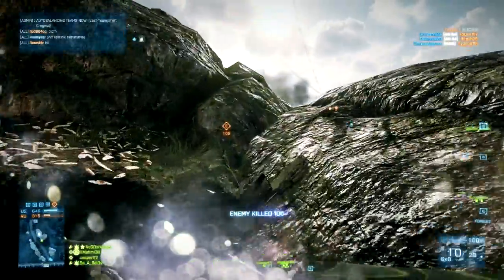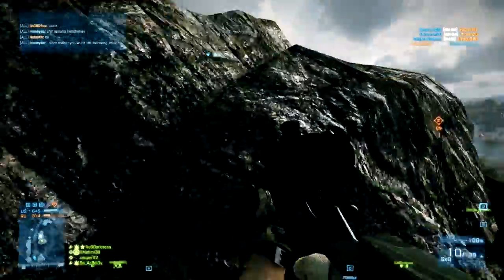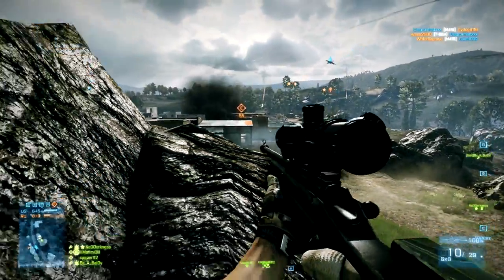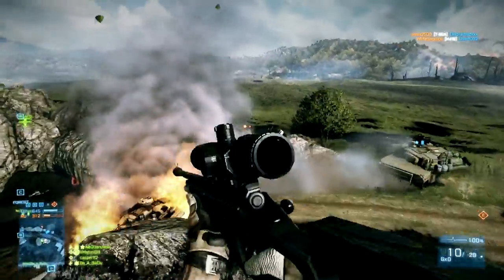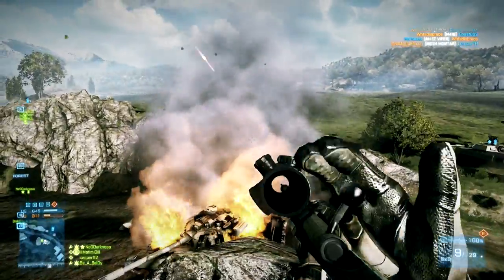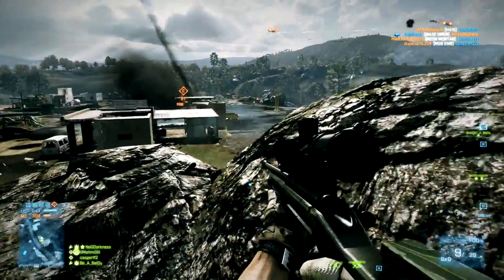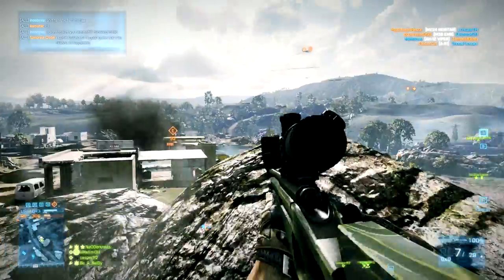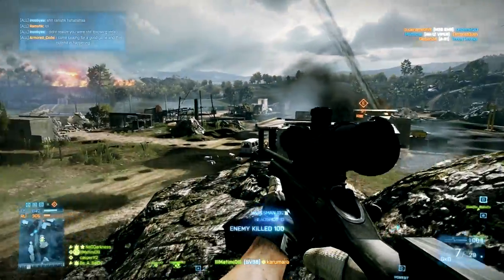The first thing I had in mind is to implement three different bullet types. The first bullet type would be exactly like what we have in Battlefield 3, where if you get an upper chest shot up close you're going to drop them in one shot, but at medium to long range you're still going to need to get a headshot to drop them.